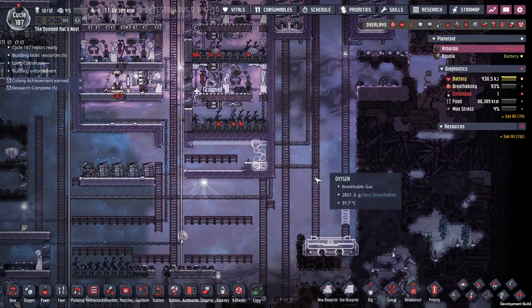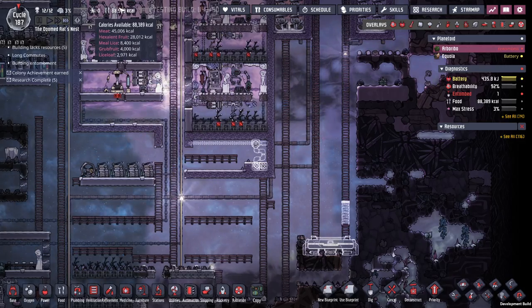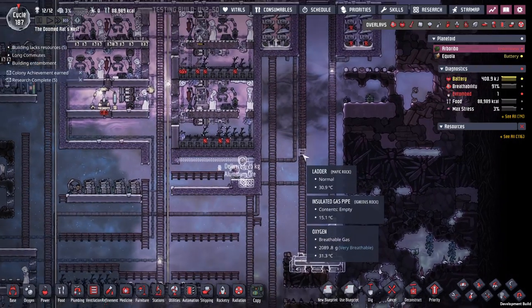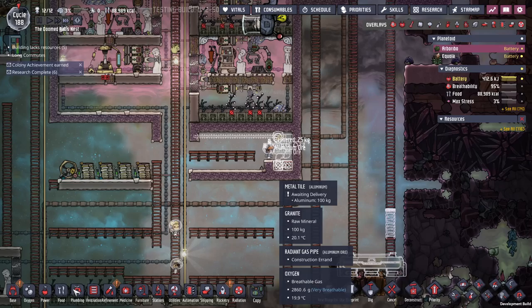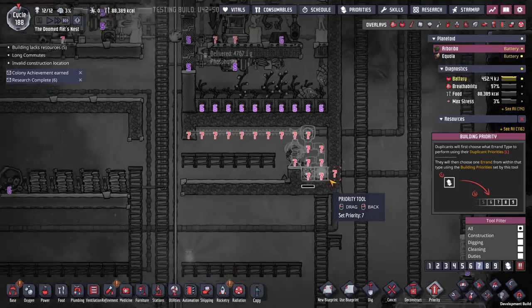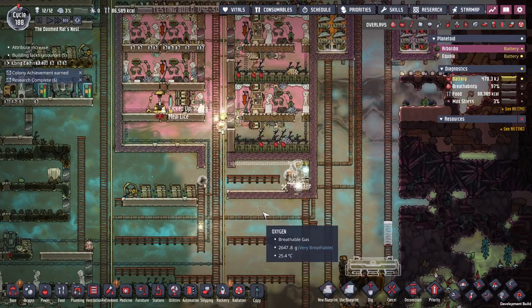This is going to be hydrogen storage, but I need to work on food. My food numbers are coming down. My dupes are just eating the meat and I need to turn it into barbecue — that is the goal. Get this built, hopefully get some brine into it, get some chlorine in there and make it all happen.